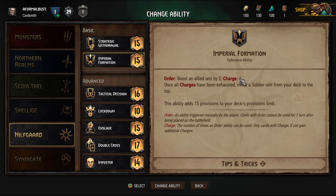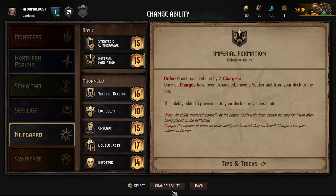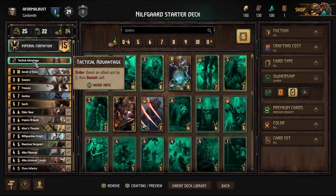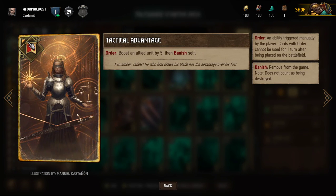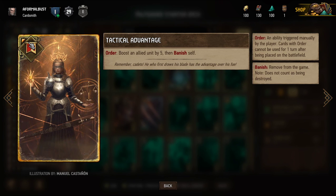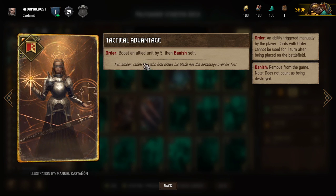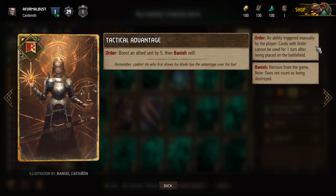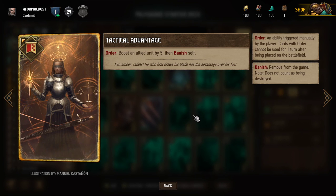Boost an allied unit by two — it has four usages, then moves a soldier unit from your deck to the top. Imperial Formation — all right. Boost an allied unit by five then banish self. 'Order' is an ability triggered manually by the player — cards with order cannot be used for one turn after being placed on the battlefield. Remove from the game — interesting, it doesn't count then.